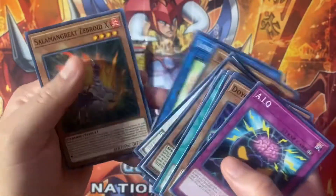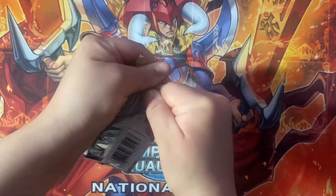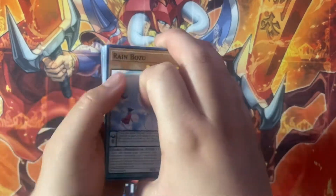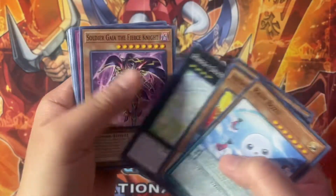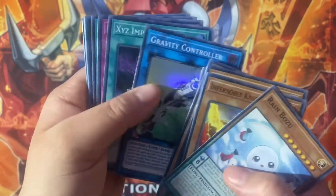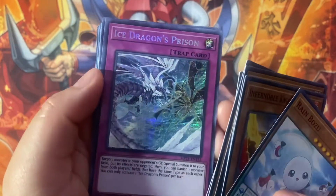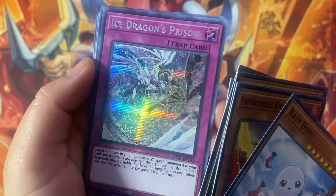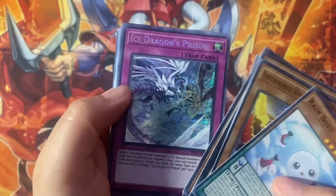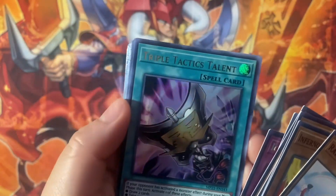The two biggest sets reprinted in this tin are going to be Trinity of the Duelist and Rise of the Duelist. We have a Gravity Controller super — very nice — followed by XYZ Import, Ice Dragon's Prison prismatic — very very nice. I actually have a playset of this in ultra, but I remember it was hitting up to like 70 dollars at one point in time.